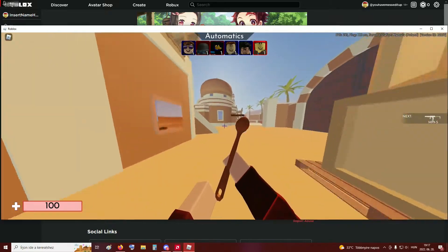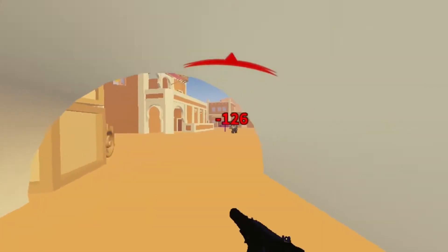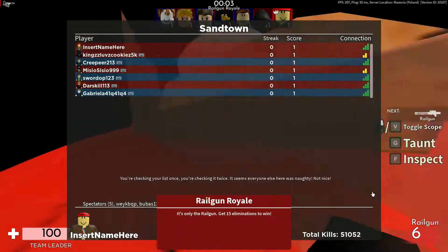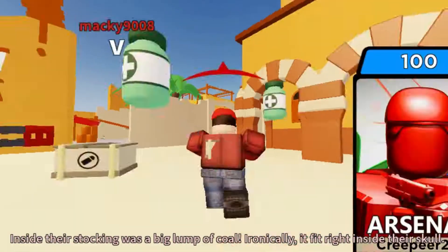Very cool map, dude. I'm not going to see the enemy because they have one Atom B. Now we are going on normal FOV — I really don't see like a difference, it's just that people are a bit bigger.